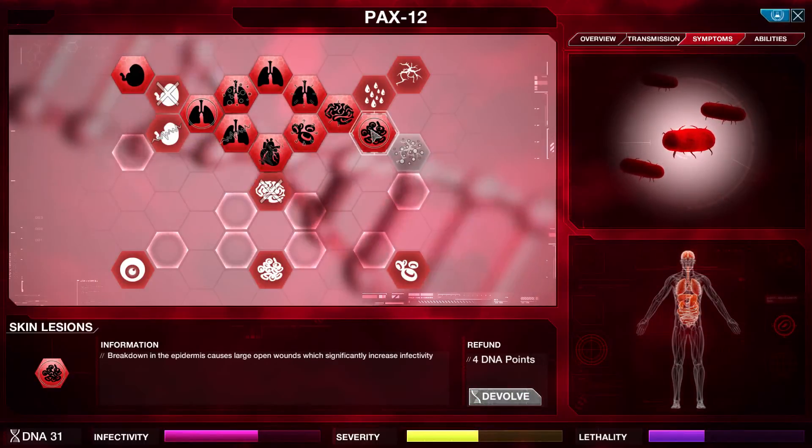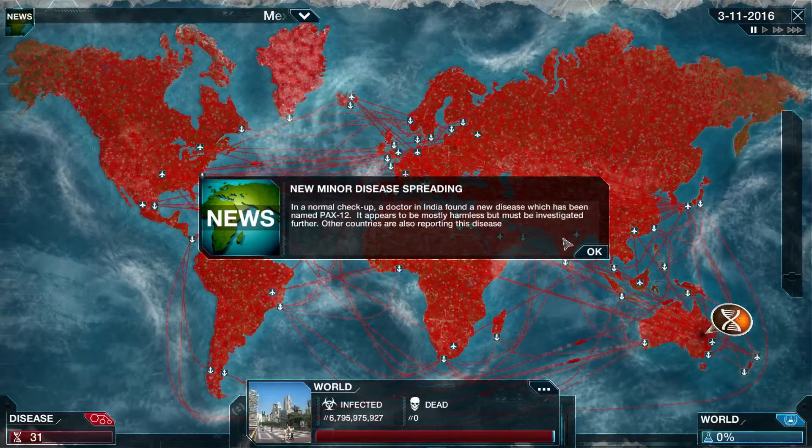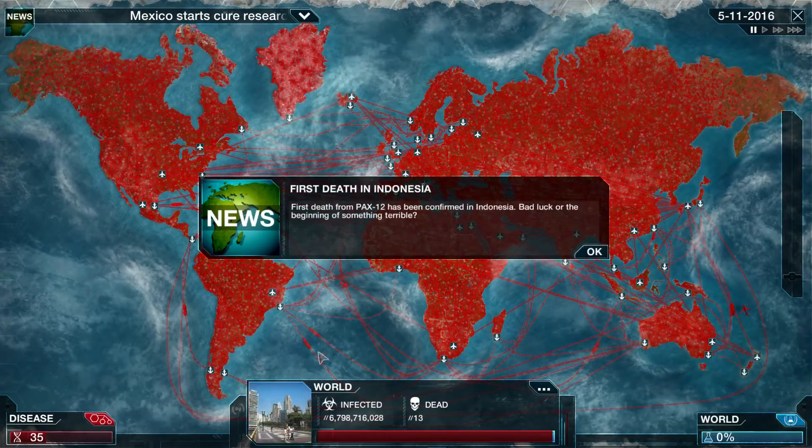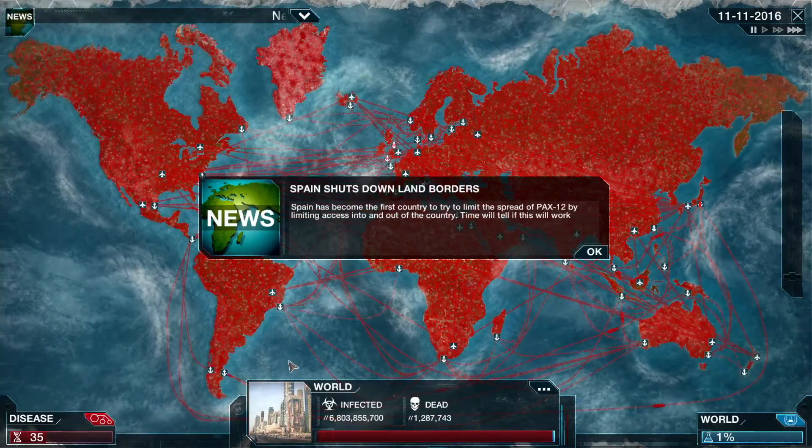Skin lesions so that you bleed, and that'll spread the virus even more. Now there are new people getting born as far as I know, and they won't be infected right away. So you're going to see people starting to close - see, they're starting to close their airports.